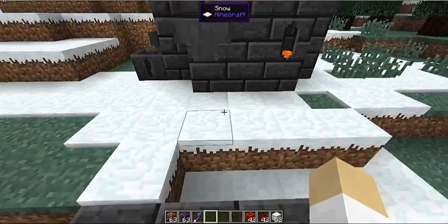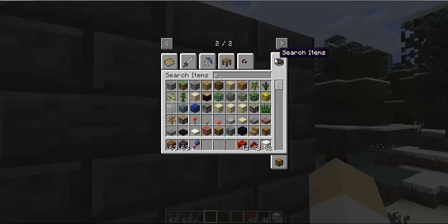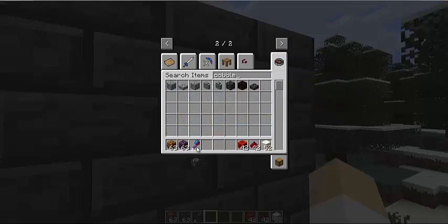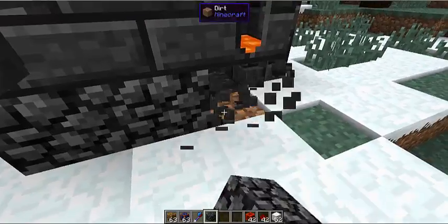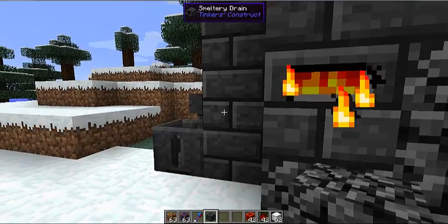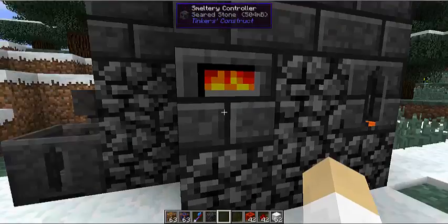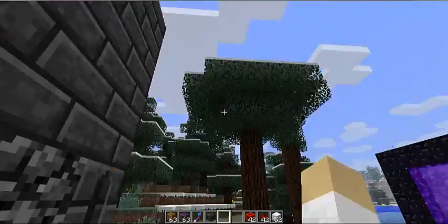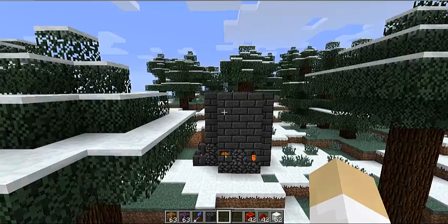Also, just a tip — you don't have to use seared bricks. You can use cobble bricks. You can actually use them for the smeltery structure. As you can see, this is still working with cobble bricks at this level. You can use this for everything — the seared bricks just look nicer, which is why most people use them, but you can use the stone variants if you want.